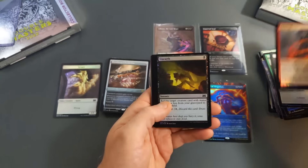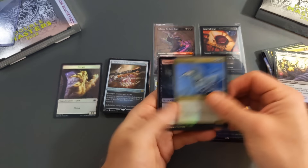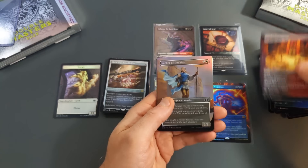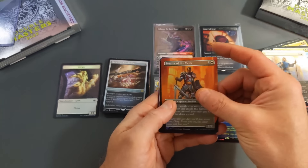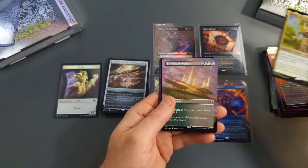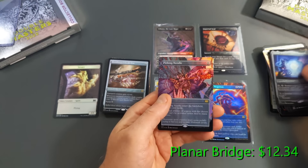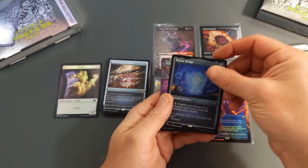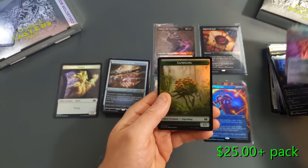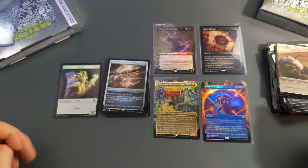Pack four: Lava Coil, Unearth, Might of Old Krosa, Kassili Pride Mage, Strands of Undeath, Tower Gargoyle, Vampiric Rites, Simic Growth Chamber in non-foil, Rakdos Cackler non-foil, a Seeker of the Way Foil, Mentor of the Meek in Foil, Dragonlord Ojutai from the main set in Foil, a Privileged Position, and a Pithing Needle. I thought this was another Textured Foil when I saw it from behind — it almost looks like it is. Still an awesome hit, no complaints. I was just hoping there might have been another Textured Foil in here.